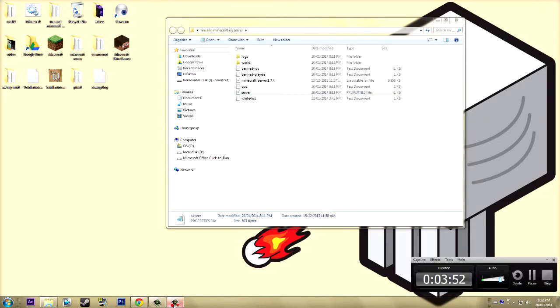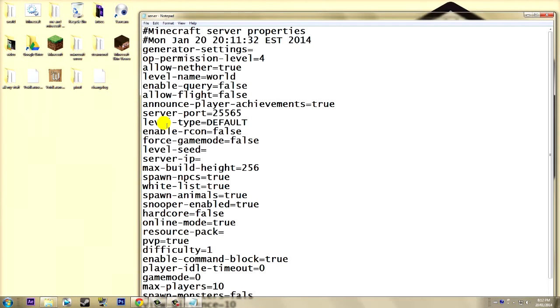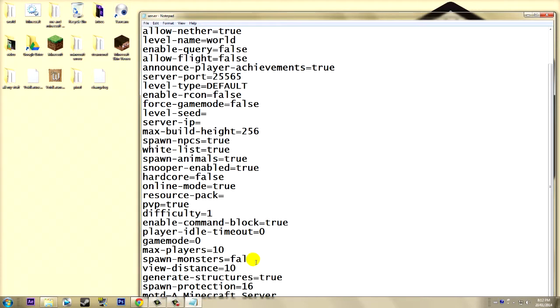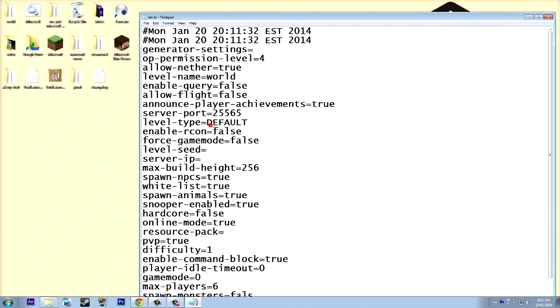Now you're going to have all these files — this is technically your server and where you control it. You can set how many people you want in it; I'll put six. If you want the server to always be in game mode 1 (creative), keep it set to that. For PvP, keep it true if you want it on, or write false if you don't. I'll keep it true — it's always fun to fool around with friends.